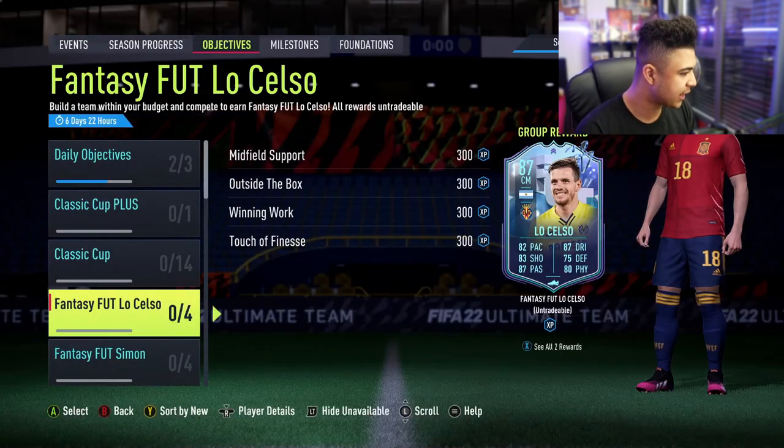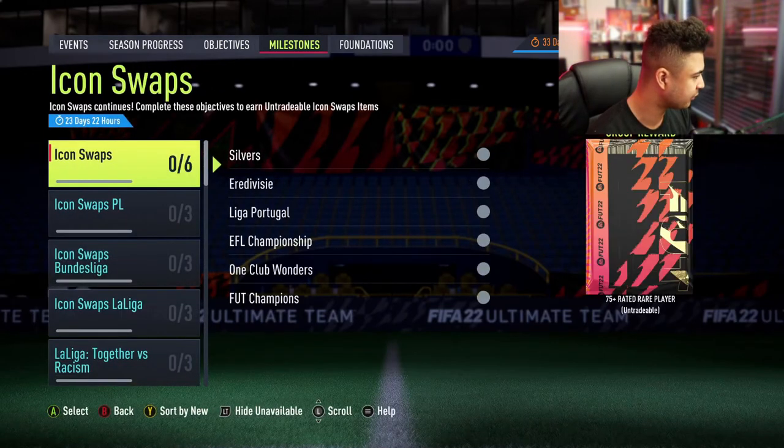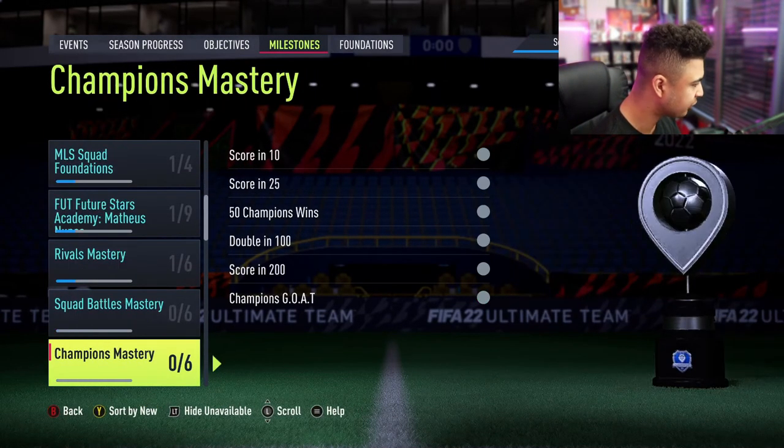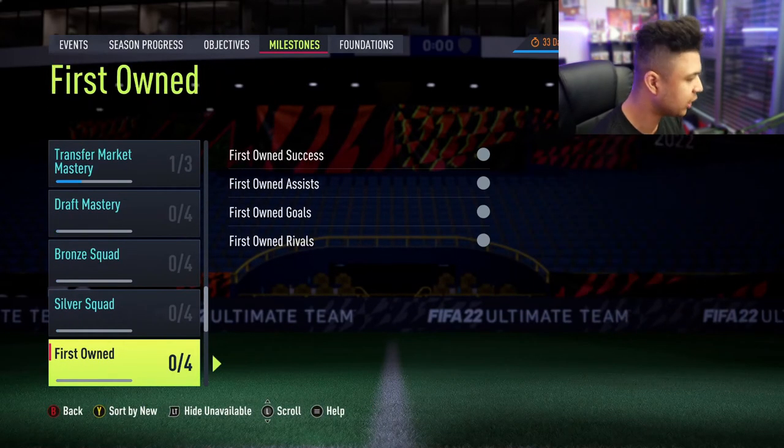I might try grinding that to get my hands on it — that card would be sick on my subs bench. Quick check if there are any new foundation players sneakily dropped by EA, but it doesn't look like that's the case. With that being said, this marks the end of another video. If you enjoyed this, hit the like button and subscribe for more future videos. If Supercard content picks up again I'll obviously be covering that as it's my main game. Peace!